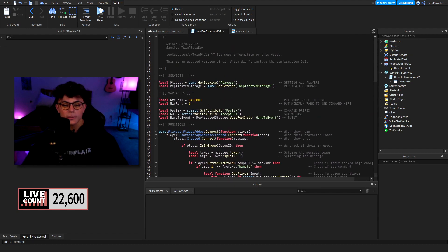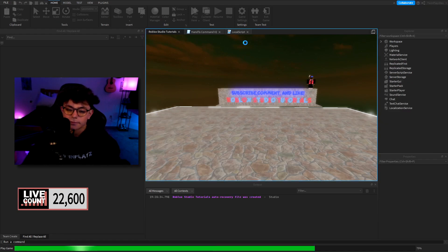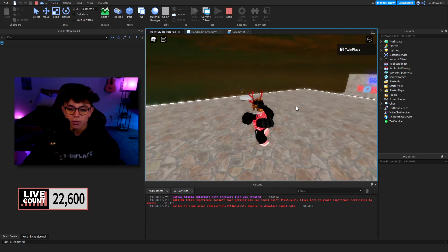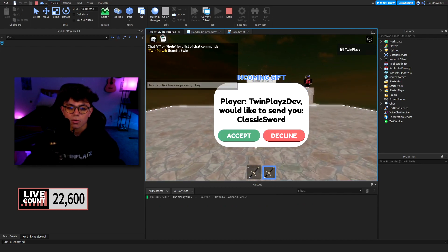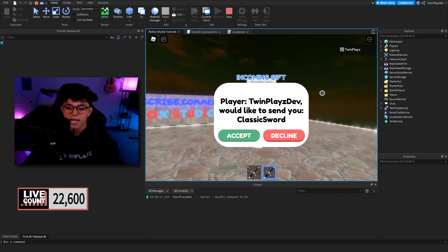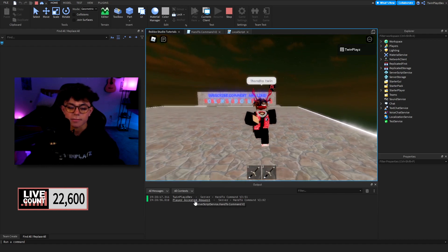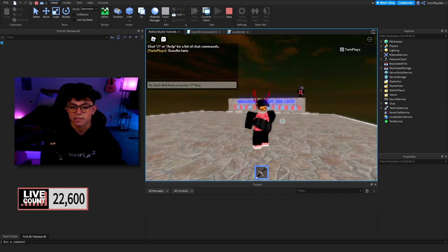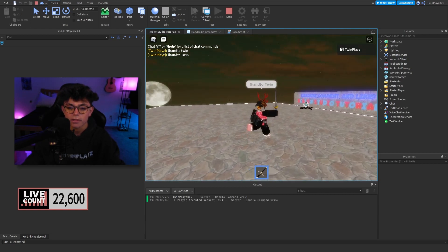Let me show you a quick test. I grab the tool I want, type "handto twin," and here we go — it says "Player TwinPlaysDev would like to send you Classic Sword." I hit Accept, it says "Player accepted request" and it already gave me the tool. Let me try again: I backspace, get rid of that sword — see it's on the ground — type "handto twin," hit Accept, and it just gave me that sword. It works!